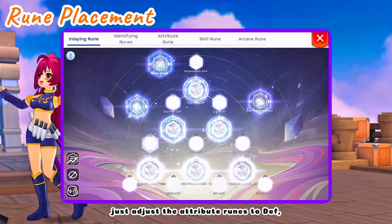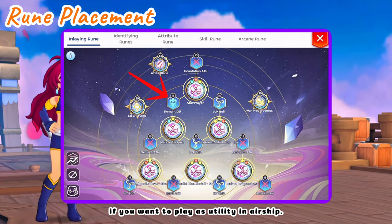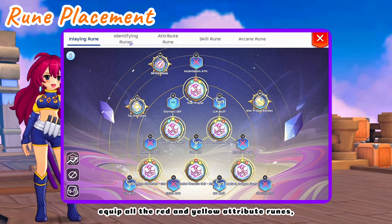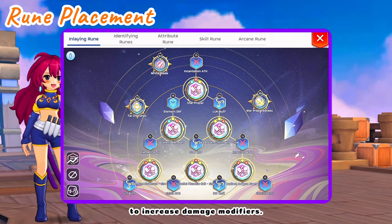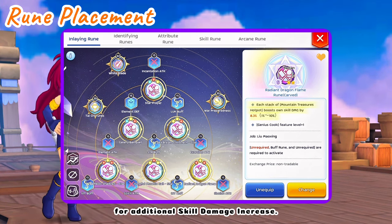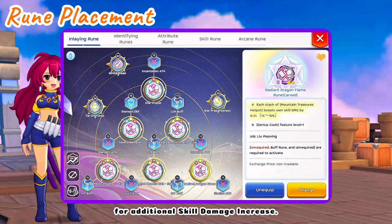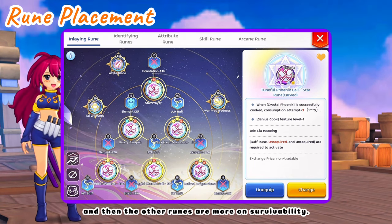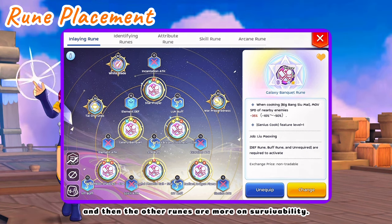For rune placement, adjust the attribute runes to death if you want to play as utility in airship. Or if playing as DPS, equip all the red and yellow attribute runes to increase damage modifiers. Then aim for a high first line Mountain Treasures Hot Pot rune for additional skill damage increase, and a great Magic Panda Tofu rune to increase damage by an additional percent. The other runes are more focused on survivability.